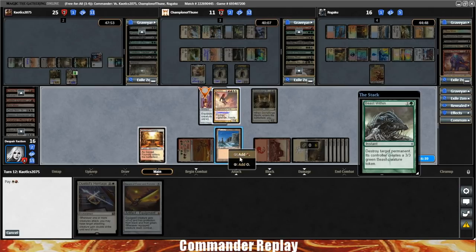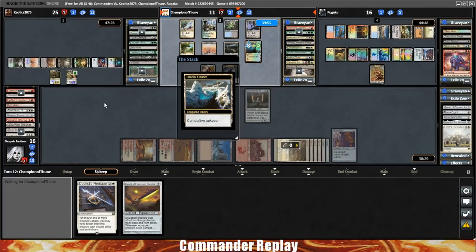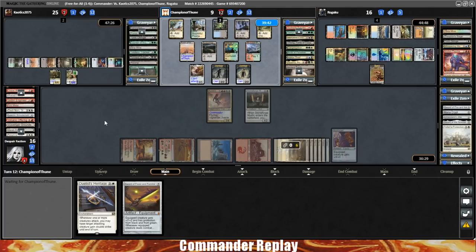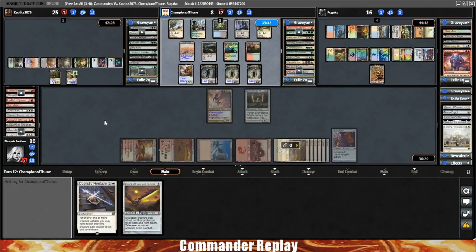We should just cast Teferi's Protection right here — we don't know what Golos has. Cast Teferi's Protection. Cumulative upkeep on the Glacial Chasm — opponent goes down to 9. Opponent plays a land, Field of the Dead does its thing — nothing's gonna attack though. Cracks a Wooded Foothills, down to 8. More Field of the Dead.